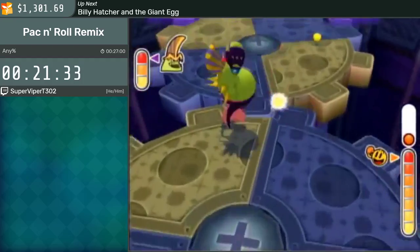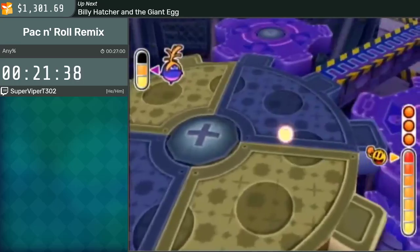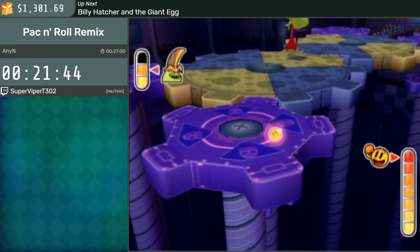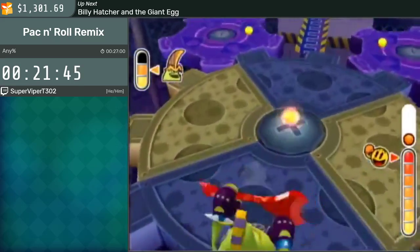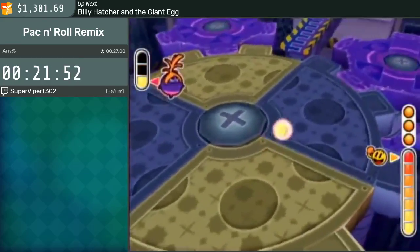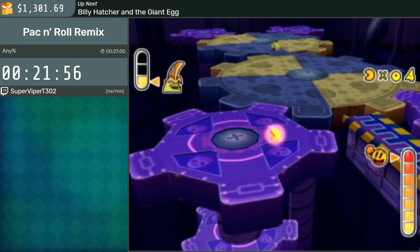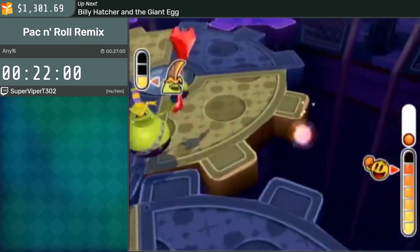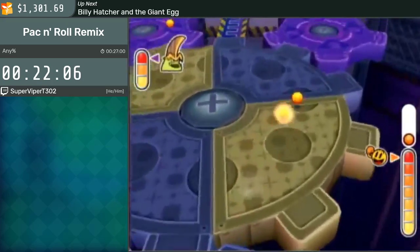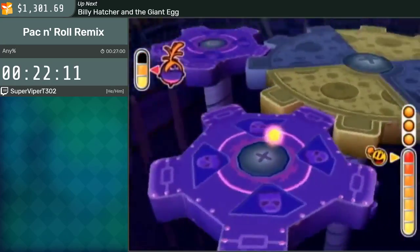Here we're at the final boss. The first phase is just boosting around and trying to get all the power pellets quickly — power pellets always spawn in the same spot, so it's just a matter of getting to them fast. In the second phase of the fight, ghosts will spawn with power pellets on them. That was insanely unlucky — classic marathon luck. I've died on this fight before, but I've never died like that.